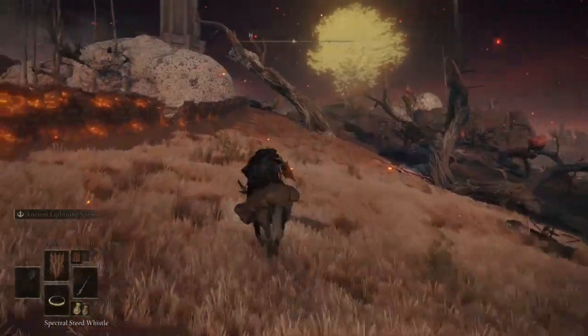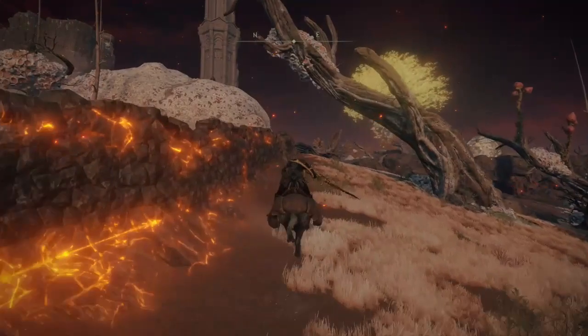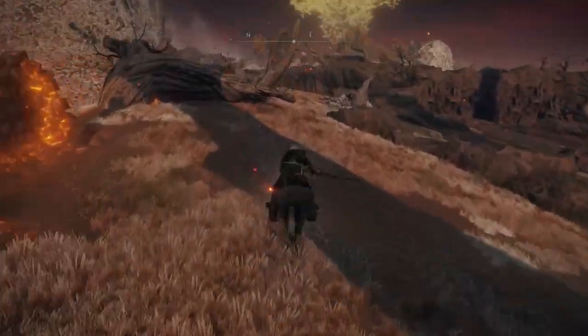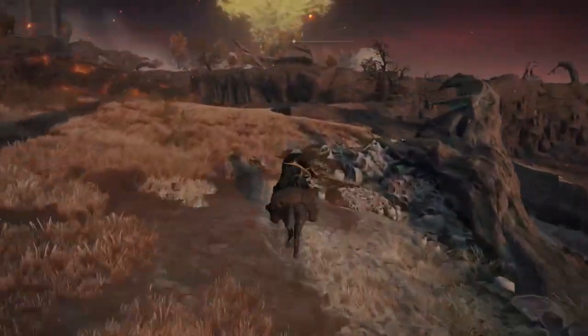This is where you want to go on the map as you just saw. You're going to run across next to this wall here till the end of it pretty much, so just follow the path my character is taking — you want to come to a cliff edge at the end.